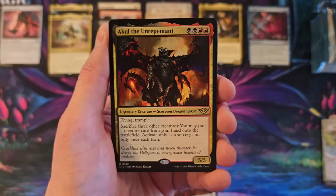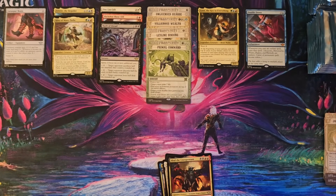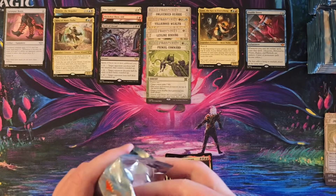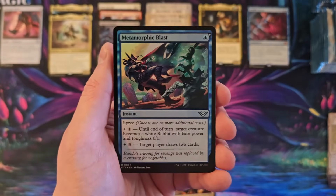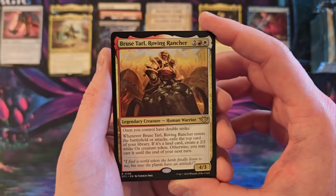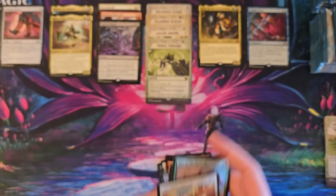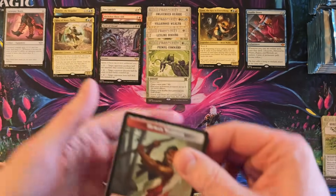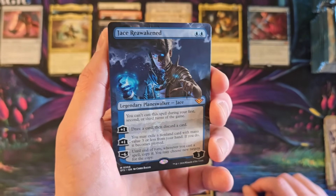Journey to Nowhere. The Unrepentant Possum. No idea if we're doing good or bad. I'm glad I got a Rush of Dread. Bruise Tarl. Oxen — too specific. Flitz. So we got Jace Reawakened.